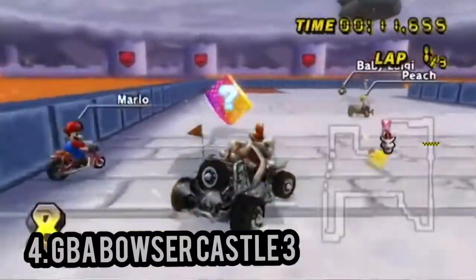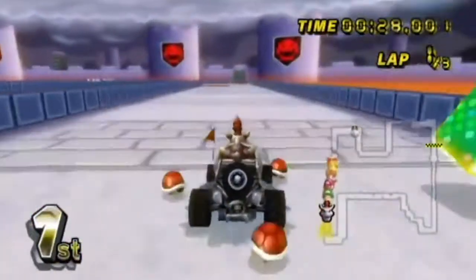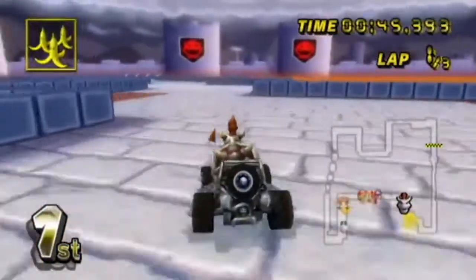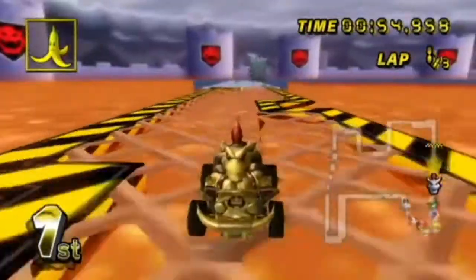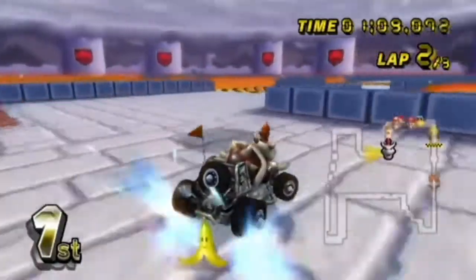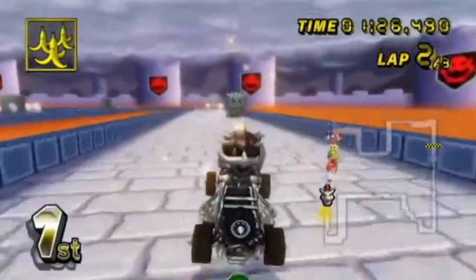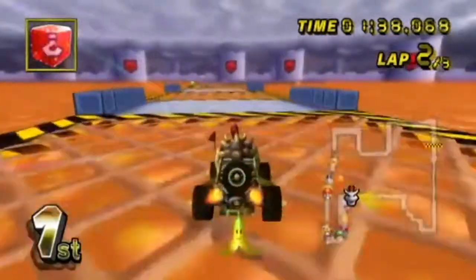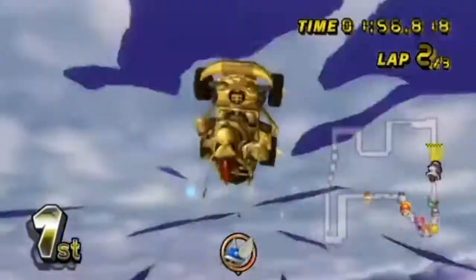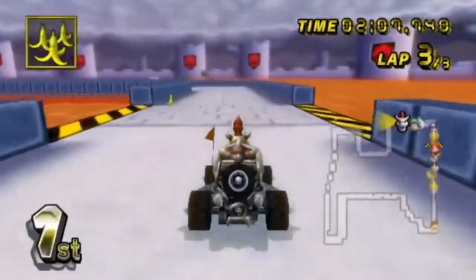Number 4: GBA Bowser Castle 3. An easy track to learn but an extremely hard track to master. It gives a brilliant contrast in its aesthetic, with burning orange lava and fireballs against cool aqua-blue brick blocks for the track and walls. The 90-degree turns are a true challenge, with multiple thwomps scattered around that can cause issues. The yellow mini-jumps have shortcut potential — you can use them with or without a mushroom to jump the bottom-left section. The fireballs also bring an interesting challenge: you can go for item boxes that move along the gridded path, risking being hit by a fireball. This risk versus reward situation is very unlikely to go wrong, so it costs little time if it does. It does an amazing amount right for a flat track, which secures its top-four position.